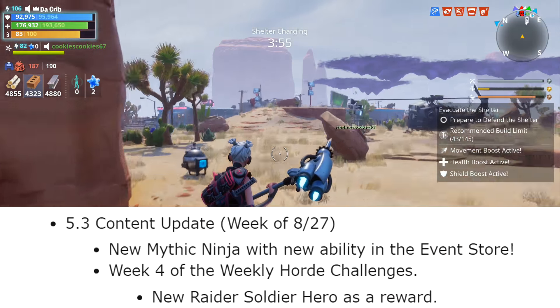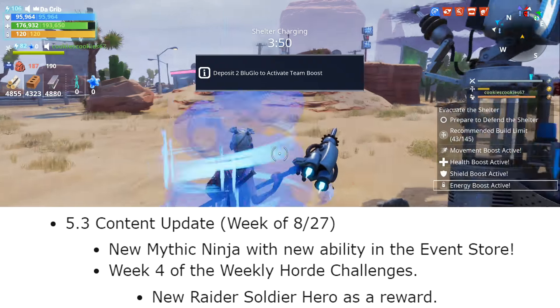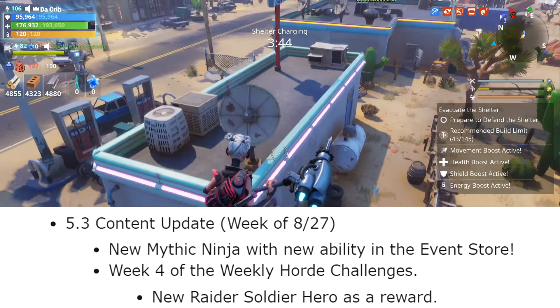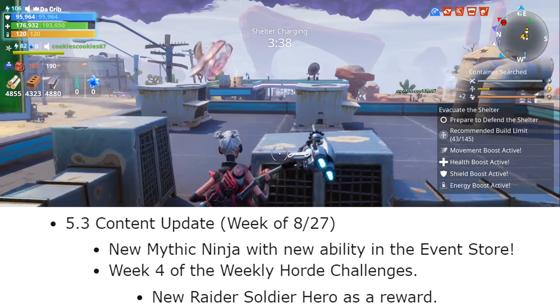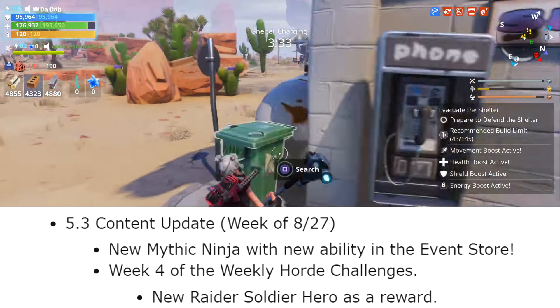As for the following week - the week of August 27th - we're supposed to get a patch 5.3 content update, and with this update we're going to get a new mythic ninja who has a new ability. He's going to be available in the event store. Unfortunately they didn't provide much information other than that, but as soon as we find out more about this new mythic ninja I'll be sure to let you all know.